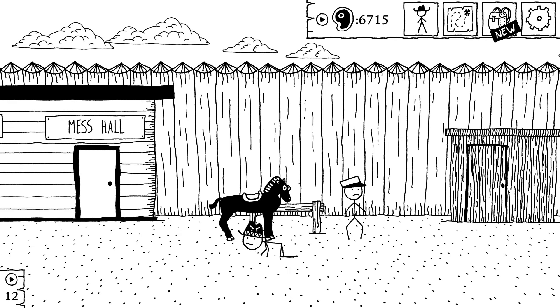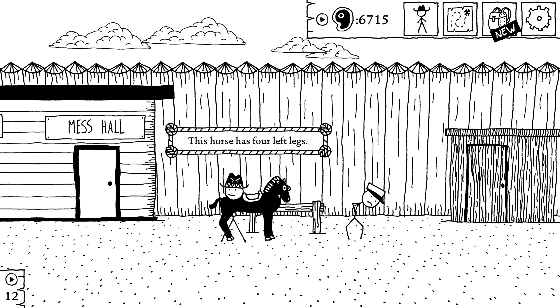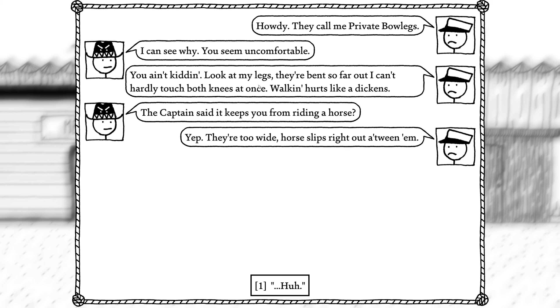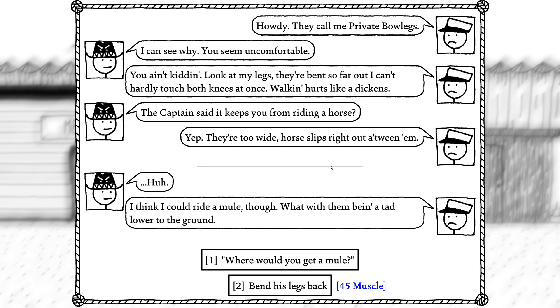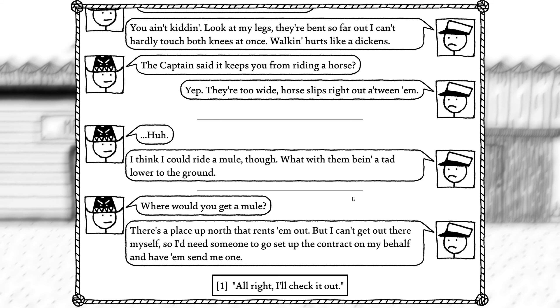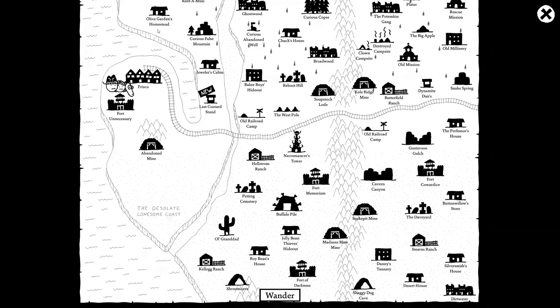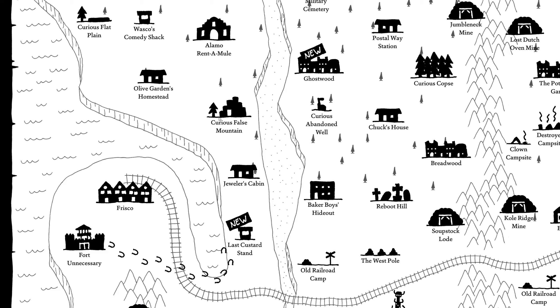Oh, this poor guy — of course he has four left legs. Howdy, they call me Private Bowlegs. I can see why — you seem uncomfortable. You ain't kidding. My legs are bent so far I can hardly touch both knees at once. Walking hurts. Captain says it keeps you from riding a horse. Yep — they're too wide, horse slips right out from between them. I think I could ride a mule though, with it being a tad lower to the ground. So we can either bend his legs back — which basically breaks his legs — or we can get him a mule. Let's get him a mule. There's a place up north that rents them out, but I can't get there myself, so I need someone to go set up a contract on my behalf and have them send me one. Alright, I'll check it out.